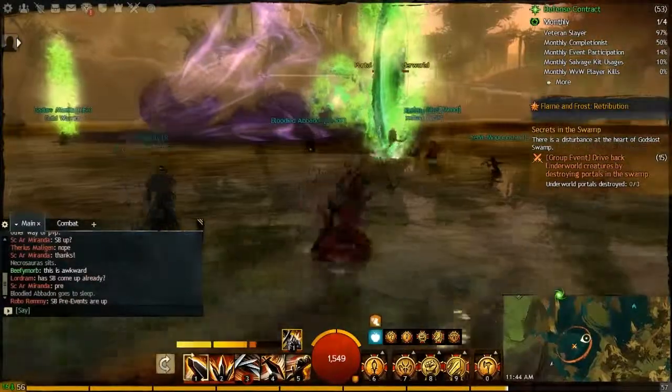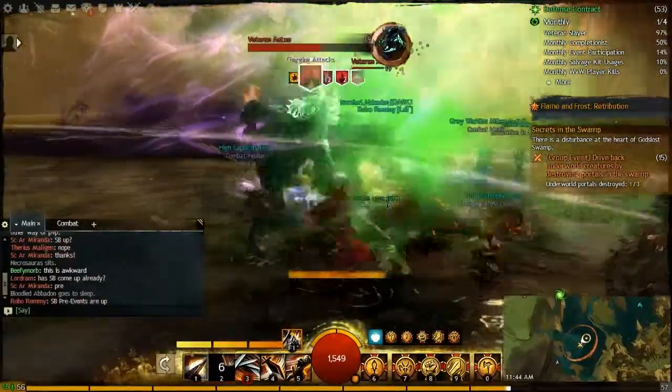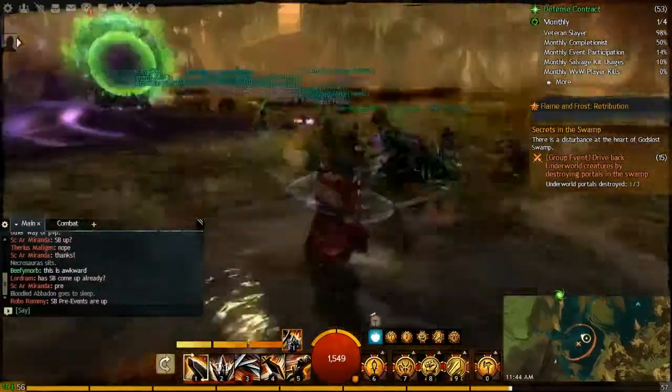Here's the prerequisite event — finally, to destroy the Underworld portals. Just go with everyone else. Like I said, there's a lot of people here, and everyone just comes out to do these things. It's just really easy.